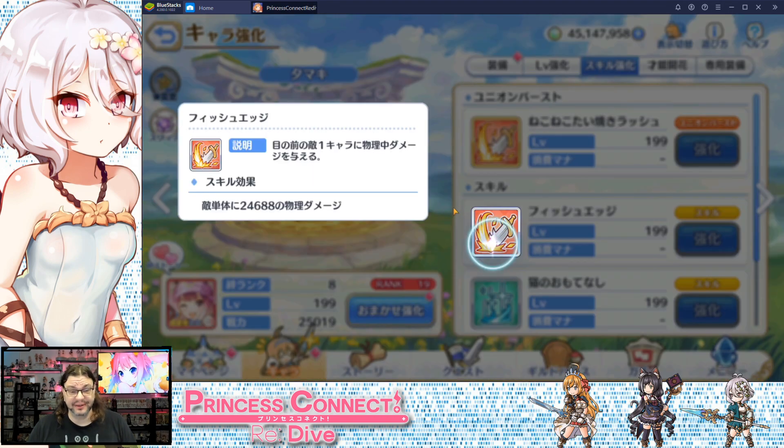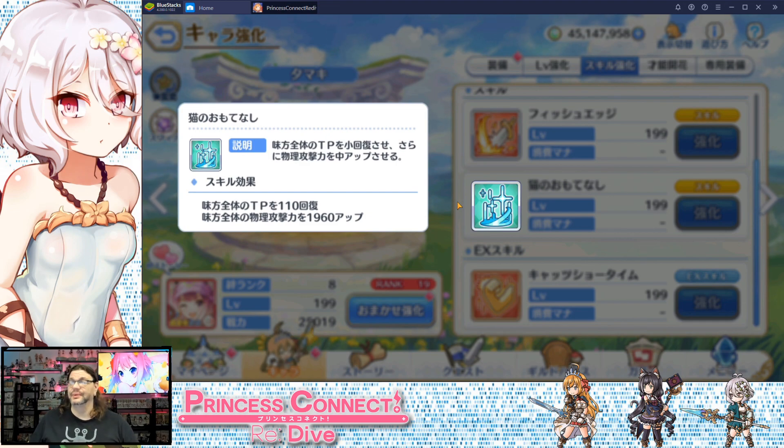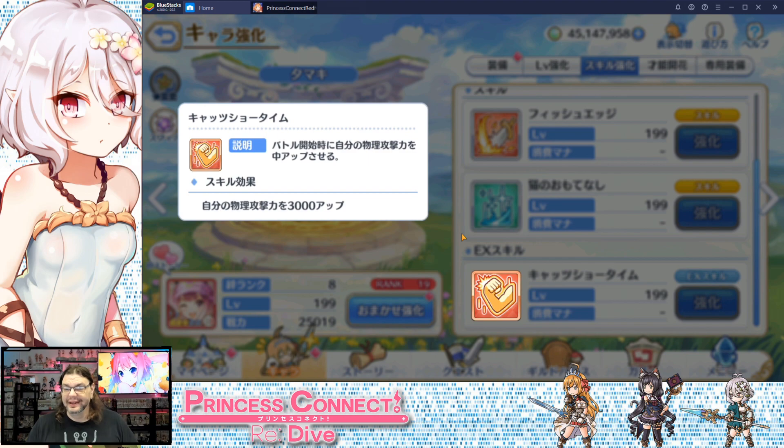Skill number one: Fish Edge — a single target physical damage attack. Basically it's a bonk to the head with a metal fish. Skill number two: Kitty Hospitality — a technique point increase and physical attack buff for all allies. The physical attack buff is kind of meh, the TP is whatever, but combined they're not so bad.